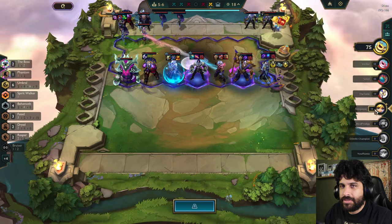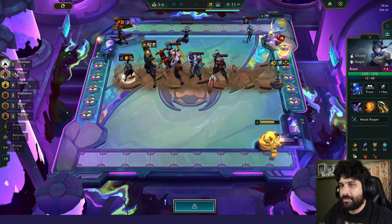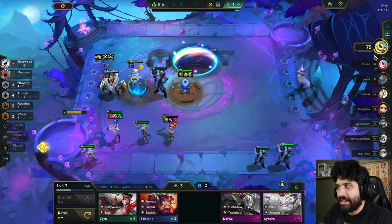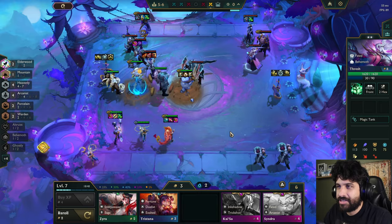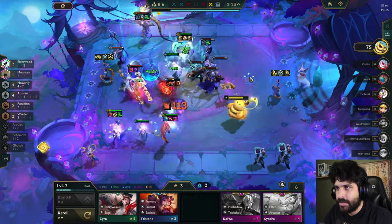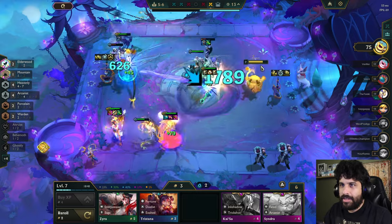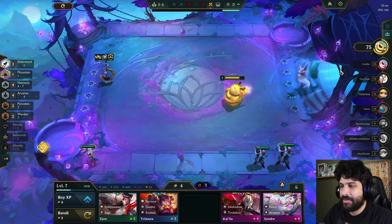I wonder if the other guy that had Allowie is gone now, so I can actually play that. I don't see him — he only had two, and two is exactly how many I need. Dude, Lissandra, leave me alone. I don't know if she could do anything to my Amumu. I would definitely add in Wukong — I think he might be my next best addition to my team. Wow, Zoe's really popping off now at three-star. She just needed a little oomph. How long do the Divine rerolls last? Just for that round? Yeah, they only last for that round, so I have to use them no matter what.